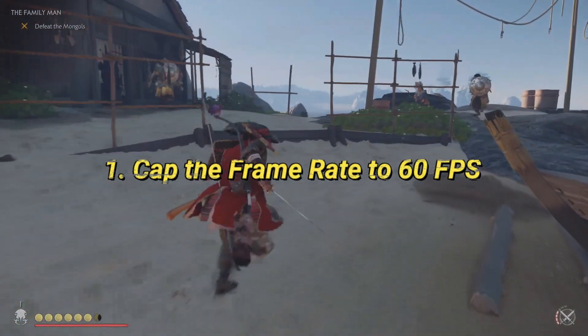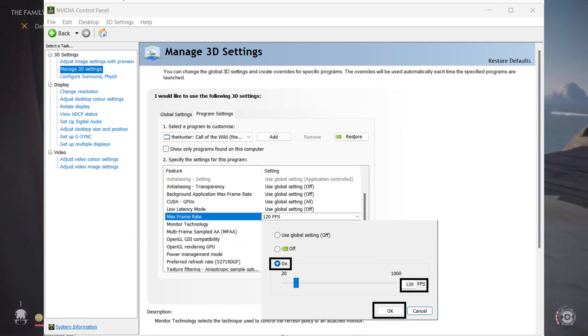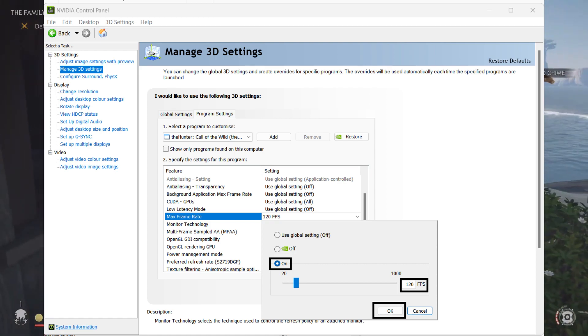First up, try capping the frame rate. Open your GPU control panel and set the frame rate limit to 60 FPS. This reduces the strain on your system and helps prevent overheating.